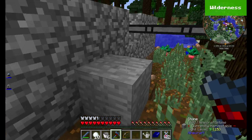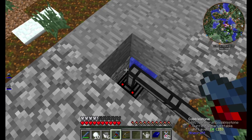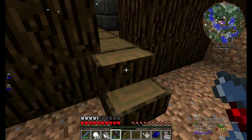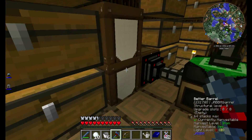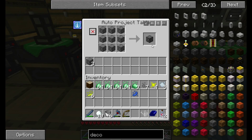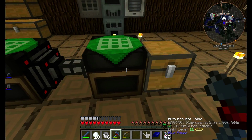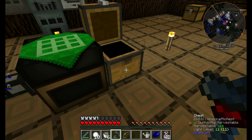Out here, a basic, everyday cobble generator. Out here, the reason I made that is to run into this box, run through here. This one makes compressed, double compressed, triple compressed, and finally quadruple compressed.